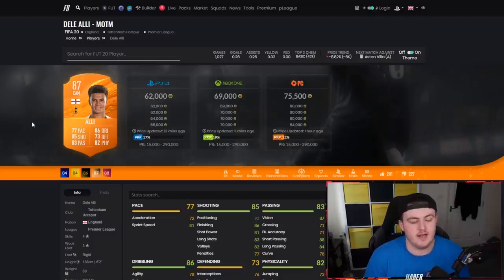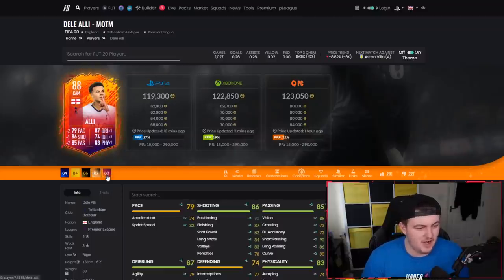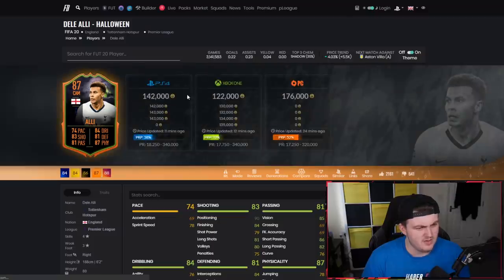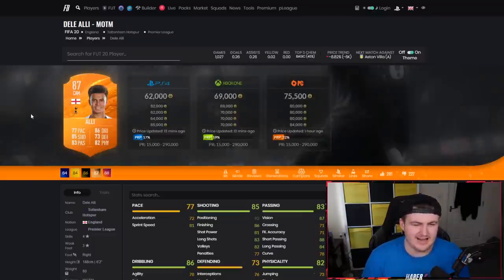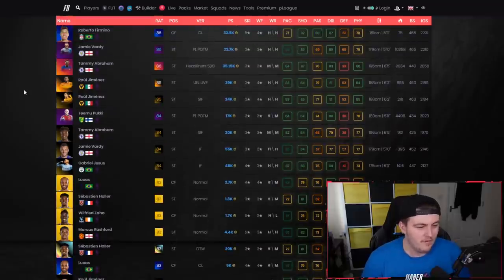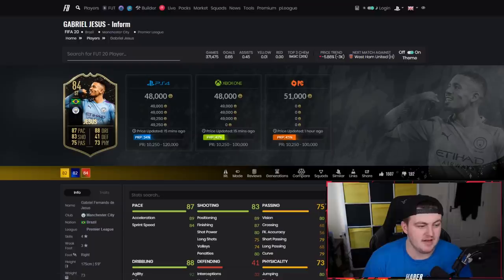The man of the match Dele Alli — I'm pretty sure this would be a decent card at CAM. I think this card is better at central mid, but this would be a decent CAM too. I don't know if Dele Alli's going to get an upgrade in winter — I don't think he will. But if he does, this could potentially become like an 88 or 89. My main choice after all that waffling would be either Lucas Moura, or you could even move Son to centre attacking mid and go with Gabriel Jesus up top.